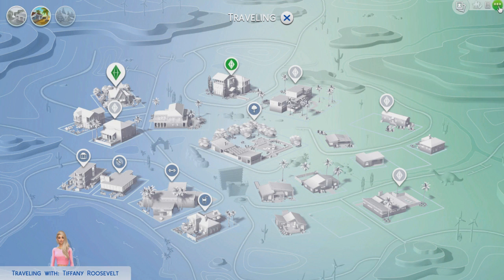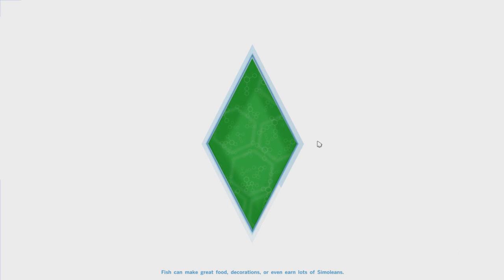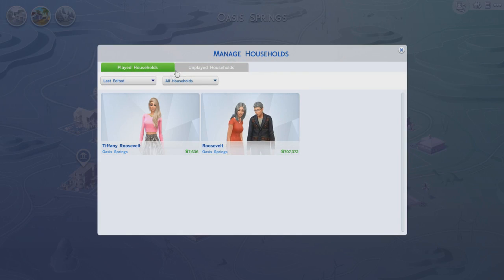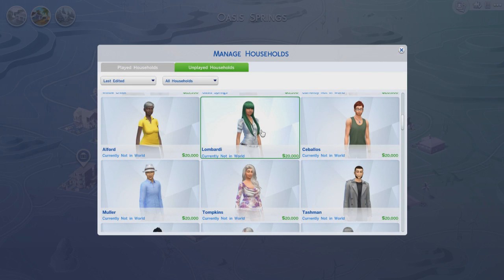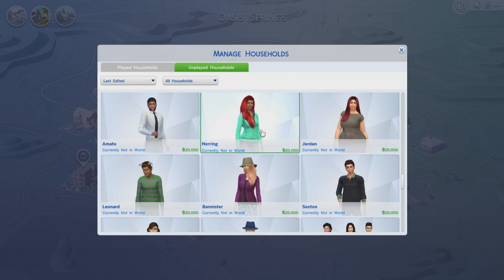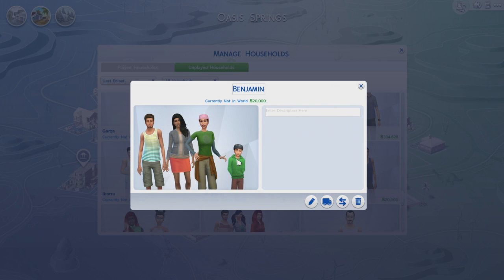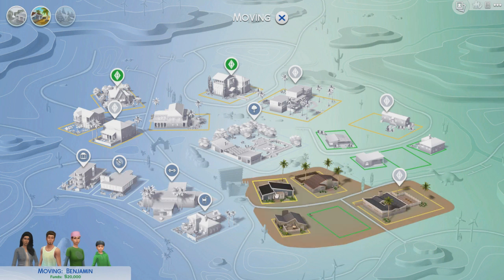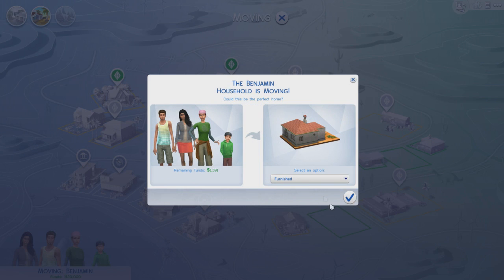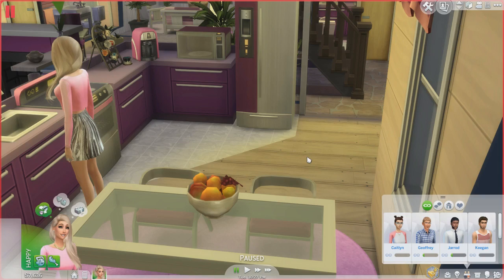What do we do about that? Let's pause and go to Manage Worlds — maybe he's in household management and we can place him down. We're just gonna put him down so we can wreck his marriage. These are unplayed households — his last name's Benjamin, what's his first name? Some of these people look a little ridiculous. There he is: Benjamin, currently not in the world. Is he married to one of these women? Does he have a child? We're gonna find out. They have 20,000 Simoleons — let's put them on a lot. Fantastic! Now he has a house.